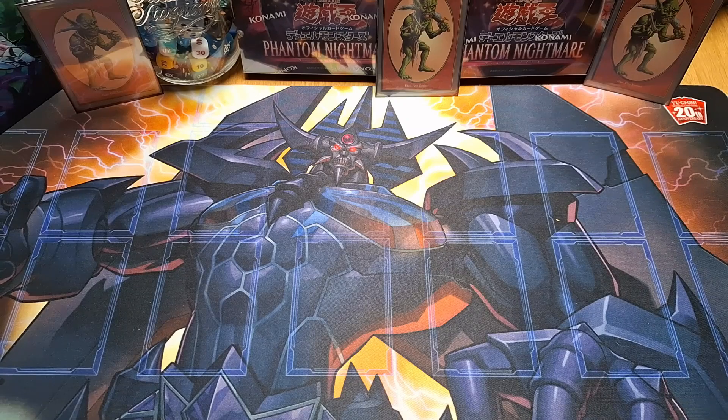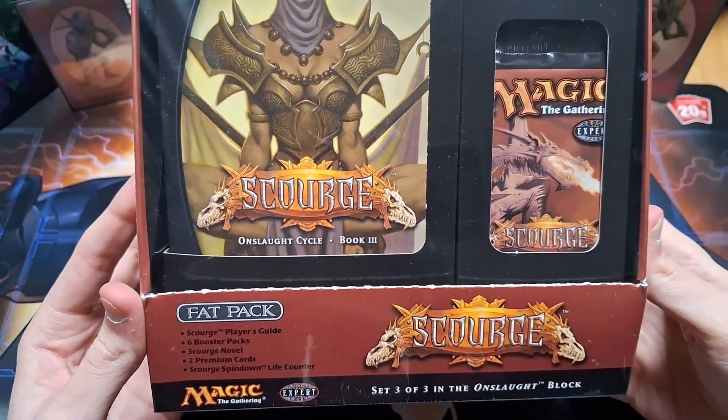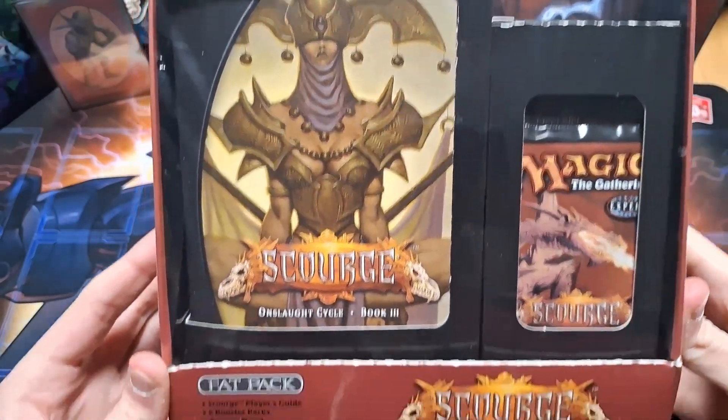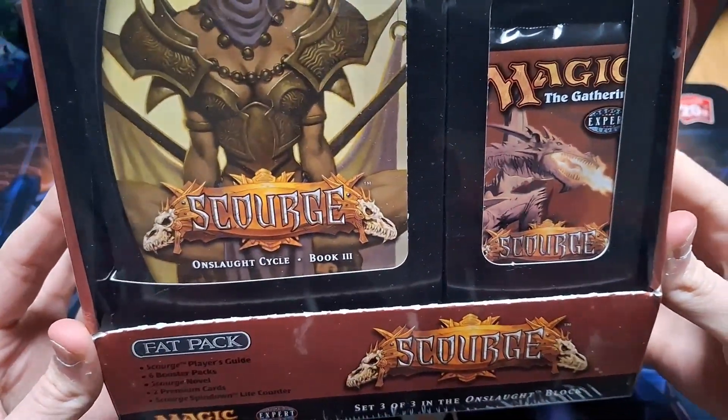Hello there my little chubby bubberinos. Today I have something really special to open. I found this on Card Market. I have a Scourge fat pack which includes six booster packs, a novel, a strategy guide and a die.